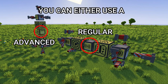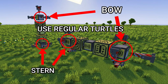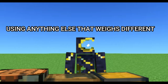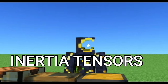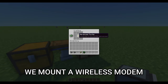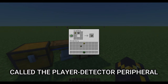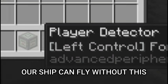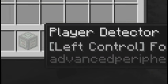Two turtles are for controlling the thrusters — the bow and the stern — and one acts as the main computer. For the main computer you can use either a regular or advanced turtle, but for the bow and stern controllers the template is designed to use regular turtles. Advanced and regular turtles don't weigh the same, and using anything else that weighs differently would affect the ship's pre-calculated inertia tensors. We mount a wireless modem on each turtle for communication, and a player detector peripheral on the main turtle.